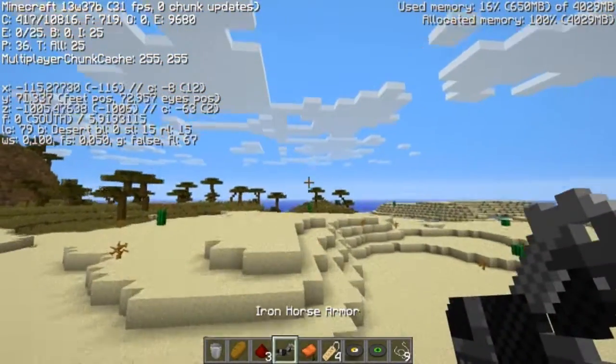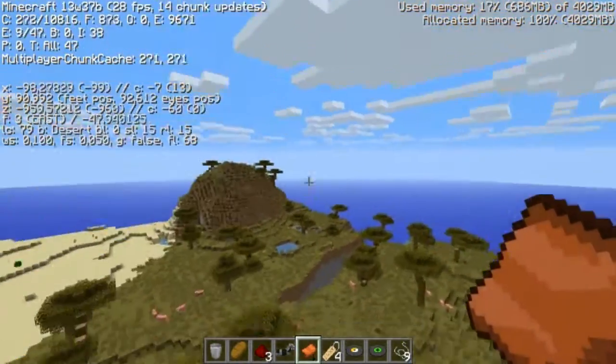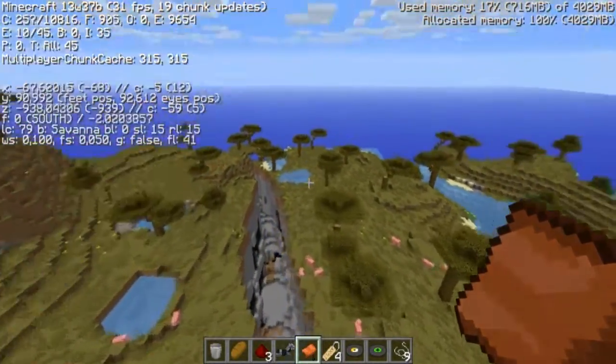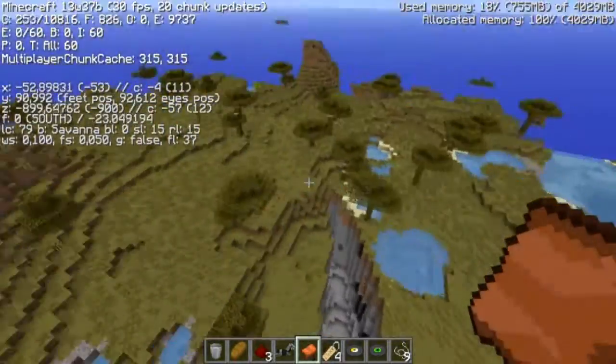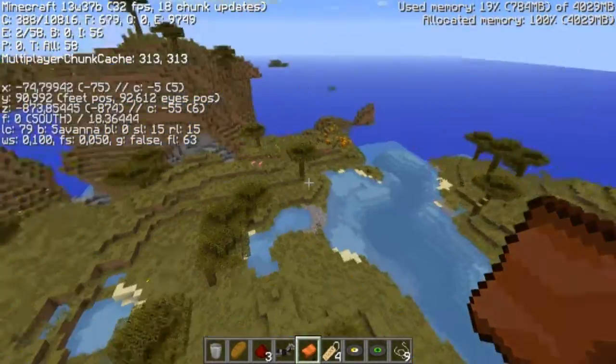We also got horse armor, which is quite nice if you want to get a horse that appears in a savannah. These savannahs surround the entire Mesa biome — so imagine this Mesa biome with savannah all around it, and some desert as well extending through there.